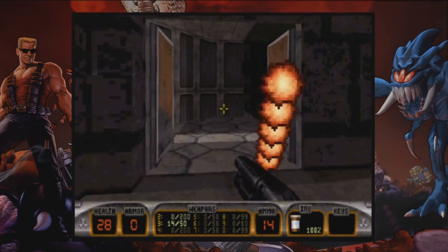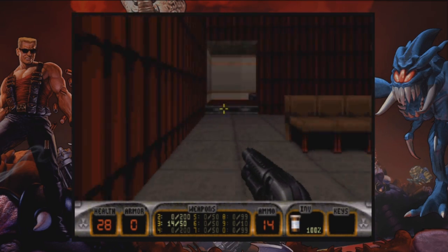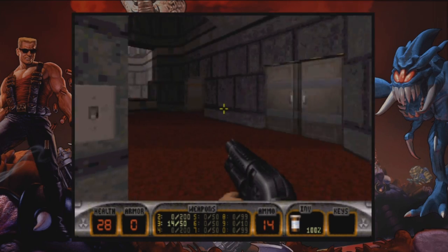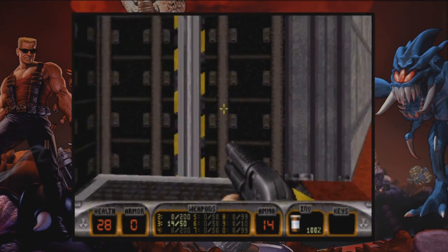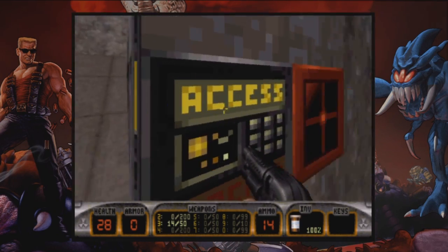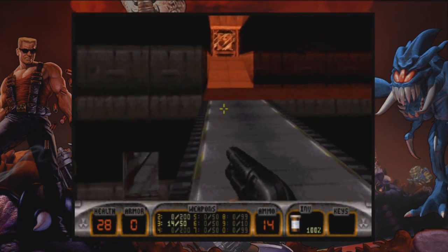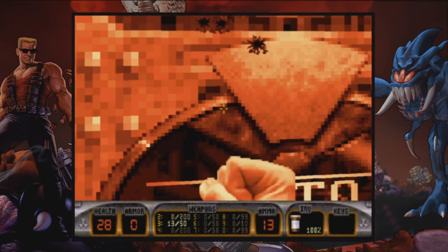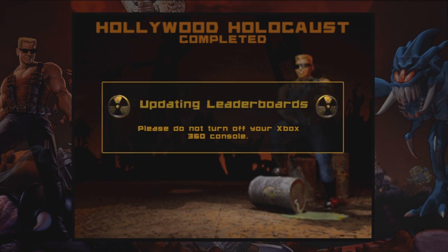So we just gotta get back upstairs. Since I fell, sadly we gotta go all the way back through the arcade — but it's okay, it's gonna work out. There's more aliens but I'm not gonna kill them. All the way back through. There's a dead piggy. Go up, break this, press the button. Boom! Hollywood Holocaust completed!